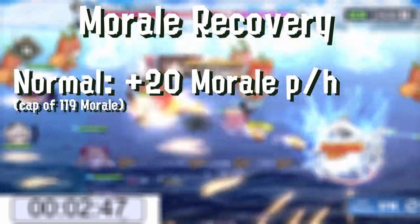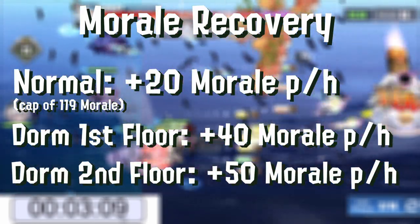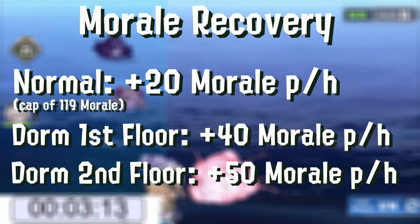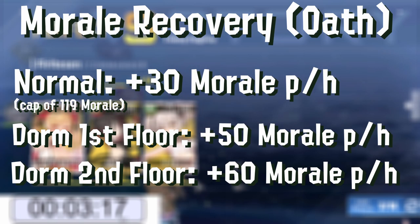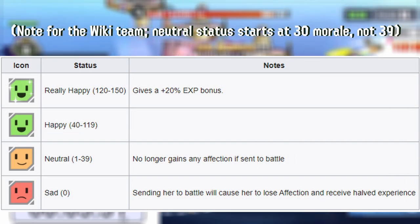Ships in the dorm's first floor recover at a rate of 40 morale per hour, and those on the second floor at a rate of 50 per hour, with both floors increasing their morale cap to 150. Marrying a ship also increases their morale gain by 10 per hour, which is great for extended farming periods. This is why my fleet consists of married ships on the second floor of the dorm to maximise morale recovery.